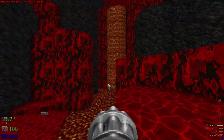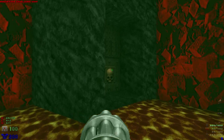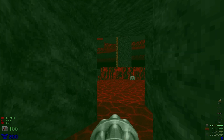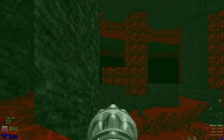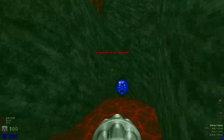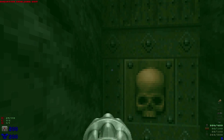We're gonna drop down over here, grab one of the rad suits, and lower this lift. When we get to the top, we're not going to drop down there just yet. Instead, drop down right here and jump across for the one and only secret of the level. Didn't mean to grab that rad suit — oh well.